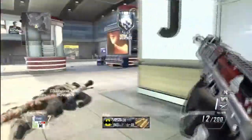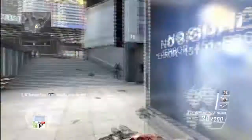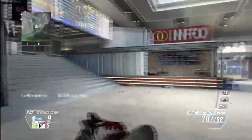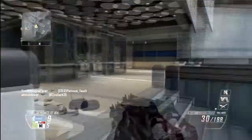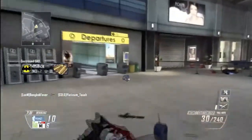I also put three attachments on this gun, so you're going to need primary gunfighter. You're going to use long barrel, quick draw, and fast mags. The reason I use long barrel is because this gun is a freaking tank with long barrel. You might as well use an assault rifle, but because it's an SMG, it also works great at close ranges as well. So you basically have a hybrid assault rifle and SMG.